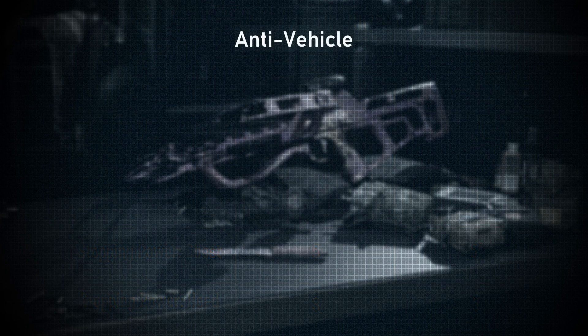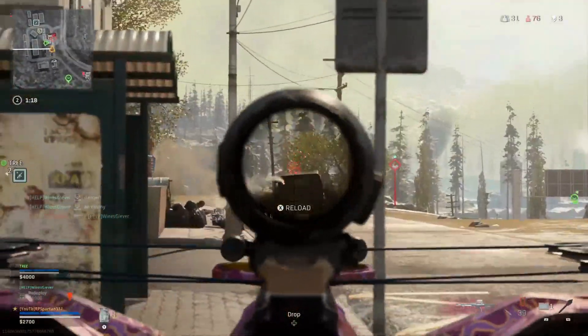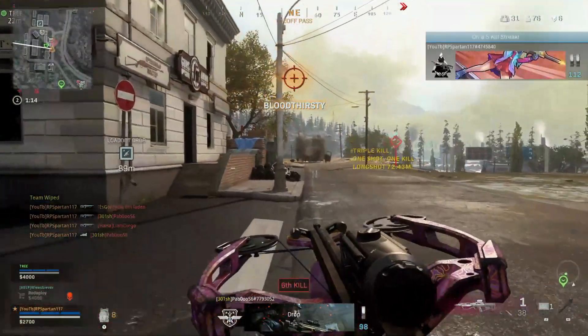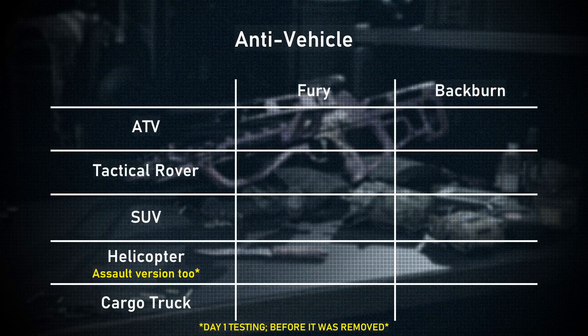Now, how well does the crossbow work for taking out vehicles? Surprisingly well — it is a great anti-vehicle weapon. It takes some skill landing the shot, but it's worth it. It even bypasses trophy systems, so no vehicle is safe. I tested both the thermite and explosive bolts to see how many it would take to destroy each vehicle. Starting with the weakest vehicles, the number of bolts to destroy is the same for both types until we get to the larger vehicles. The ATV only takes 1 bolt, the rover takes 2 bolts, and the SUV takes 3 bolts. Now we start getting into the differences — helicopters take 3 fury bolts to destroy, while it takes 3 backburn bolts to disable and 4 to destroy. Trucks take 5 fury bolts to destroy, while it takes 5 backburn bolts to disable and 6 to destroy. The key difference is that you will have to reload, and while the vehicle is disabled it does give a person the chance to jump out.